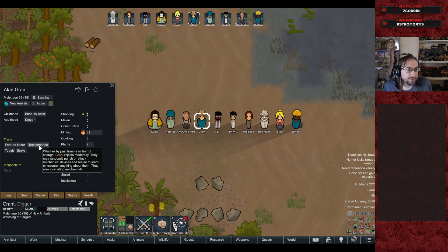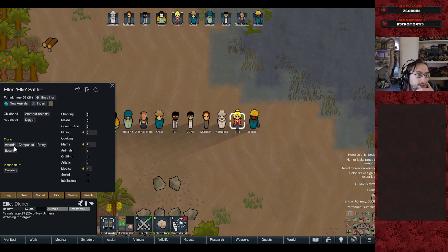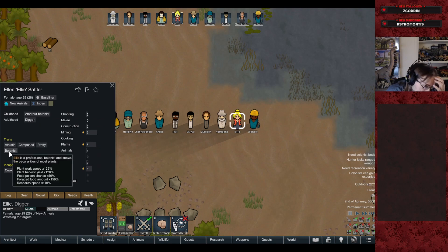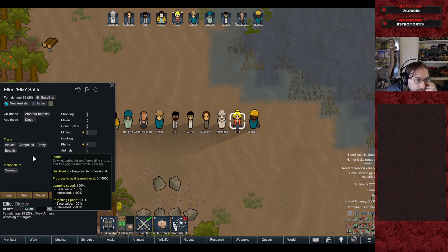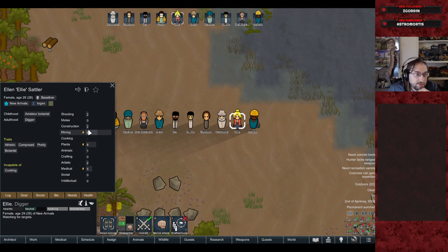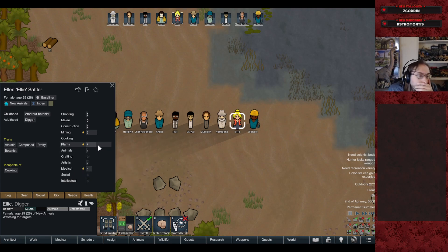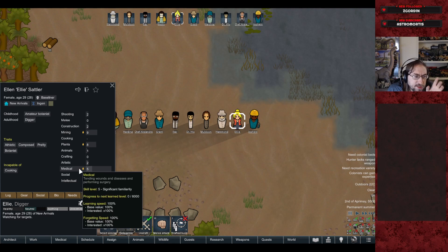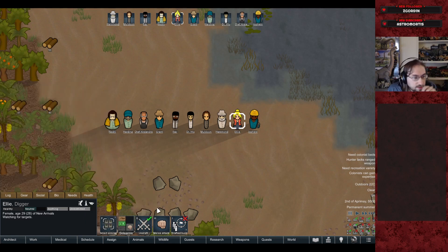Grant was a bone collector who became a digger. Ellie is also a digger but has an amateur botanist childhood because she's a paleobotanist. She's athletic, composed, pretty, and has the botanist trait, so she's good with plants but also a decent miner. She'll be digging for amber but also managing plants to feed the staff and the animals. She's got a bit of medical skill from working with the sick Triceratops.